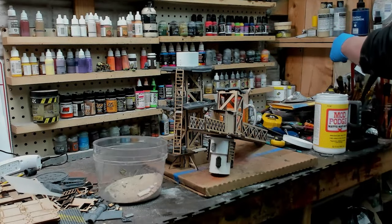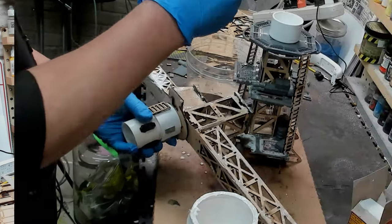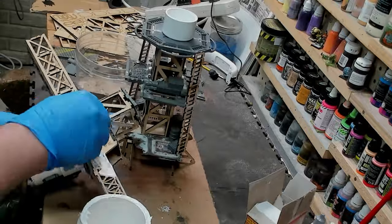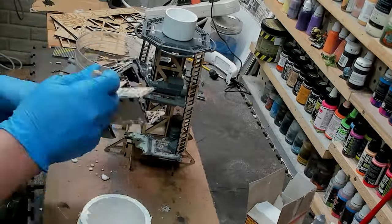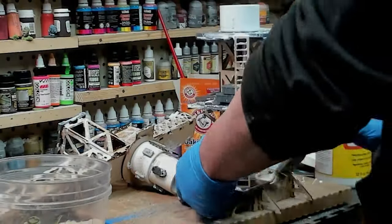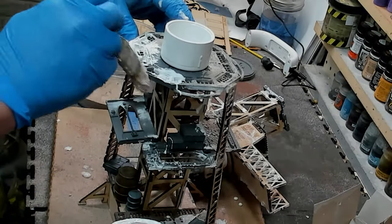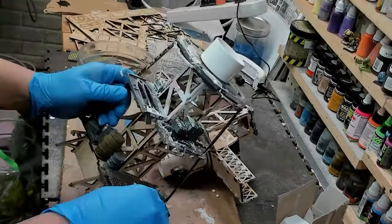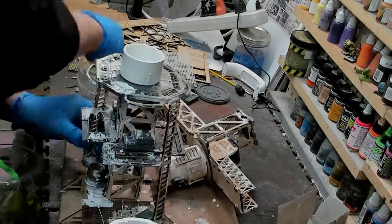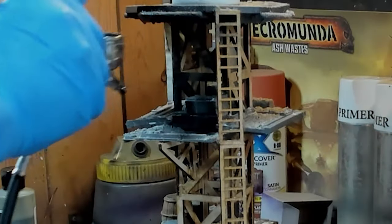Getting on to sand texture. Pretty old school — just PVA white glue, using Mod Podge in this case. I'm gonna be sprinkling it on. I've read some people say they don't have very good luck doing it this way, but I've never had a problem. I don't know if it's because I lay it on so thick or I just let it dry a long time. Usually at this point I let it dry for a couple of days before I do anything to it.